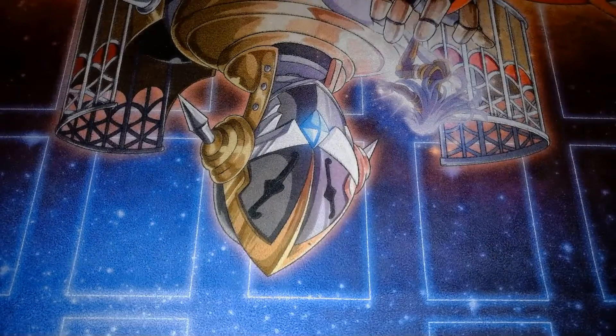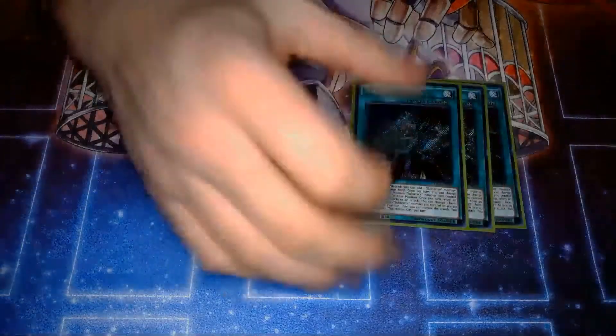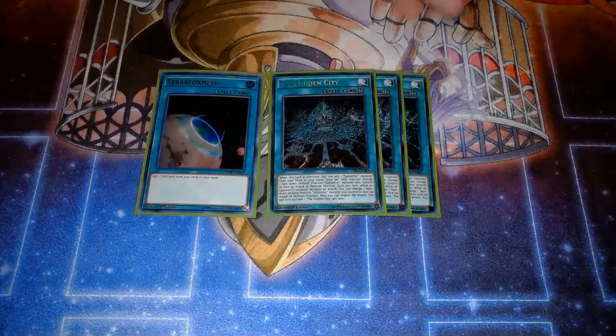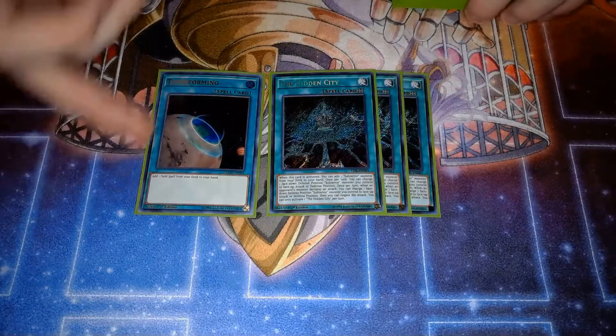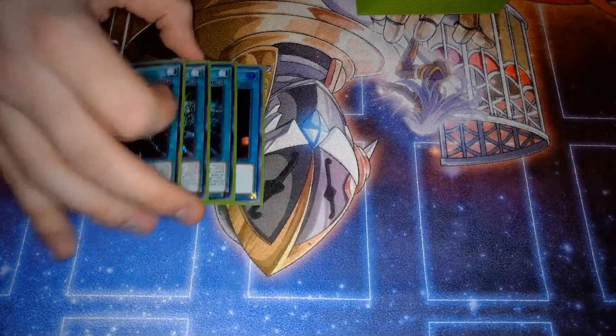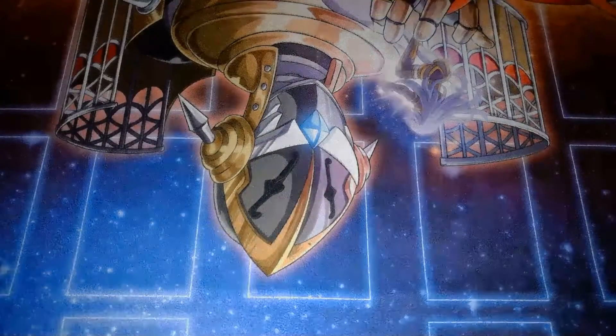I feel like the format's slow enough right now where you don't have to play 10-plus hand traps just because going second is so scary. I do think you can win duels by just setting a couple back row, setting a Guru, and playing into your opponent to see what they want to do. Moving to spells: Hidden City — three of this and then obviously four of this. This is the best card in the deck. Guru is the most important piece functionally, but City is the best card to see because it equals a Guru plus a Fiendus and a recurrable search every single turn. Battle protection, the ability to flip up and down every turn — it's so good. Play it at four.